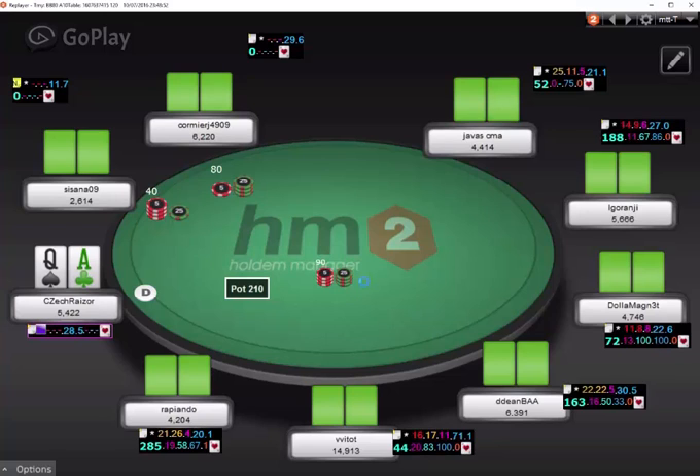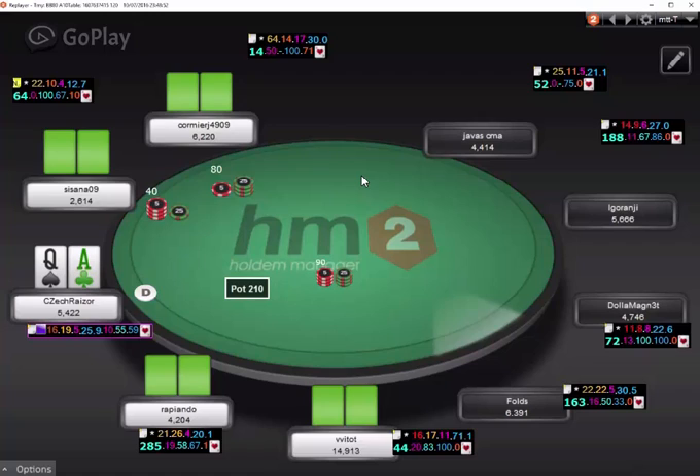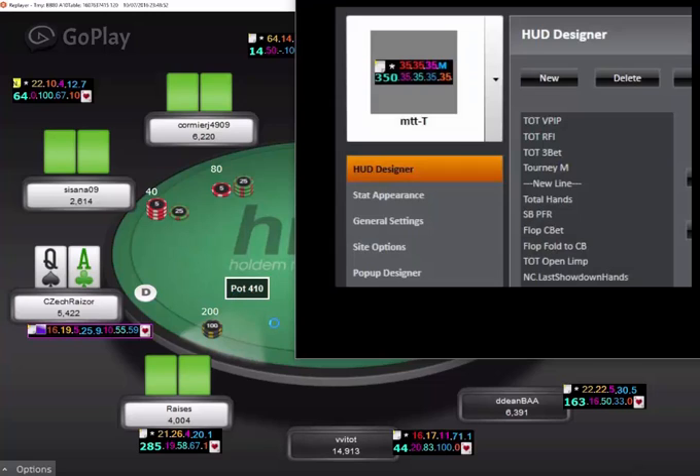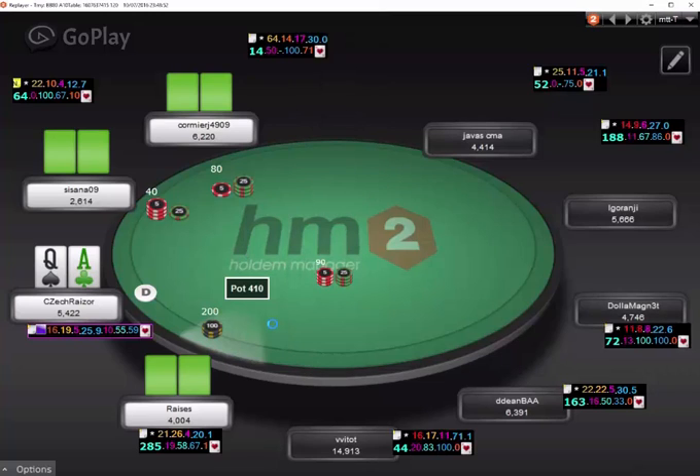Let's skip to another hand where we go to blinds of 40 and 80. Let's see what happens with ace-queen on the button. A loose player, 21-26, opens 2.5x in the cutoff. I think I have only one option and that is to flat. I do not like 3-betting without any info. It is not necessary to turn my hand into a bluff. Because once I face a 4-bet, I don't think I would be too happy with it. The hand is just too strong to 3-bet fold.